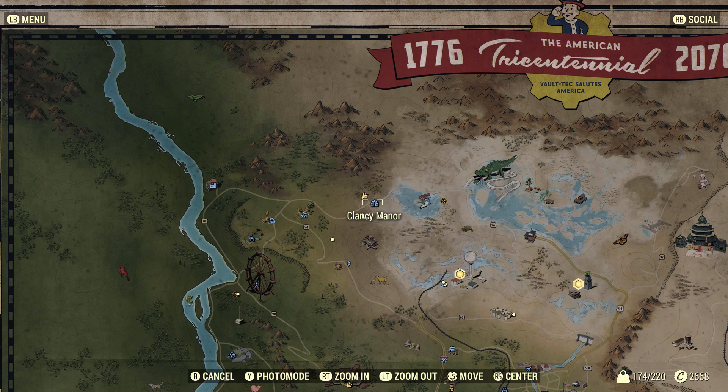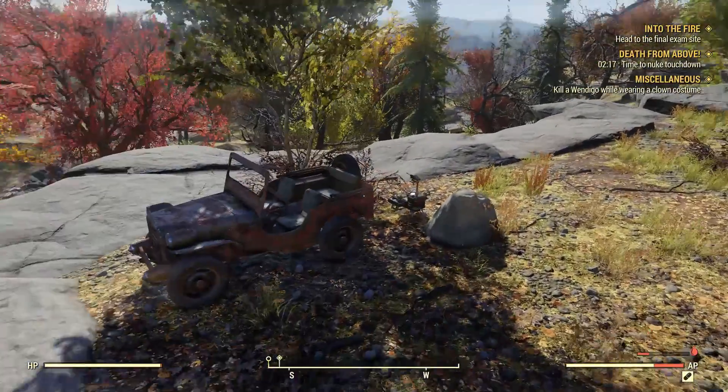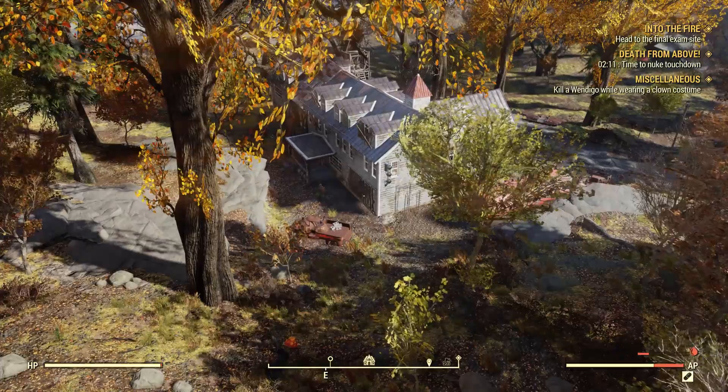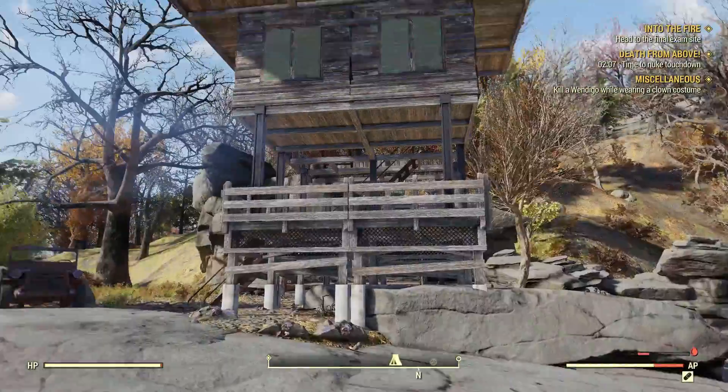The camp is right up above Clancy Manor, way up in the northwest corner of the map if you would like to build there. Someone asked me in my last video where I built this. There's Clancy Manor down there — there's a lot of scorched in it — and you just come up the side here and here it is.